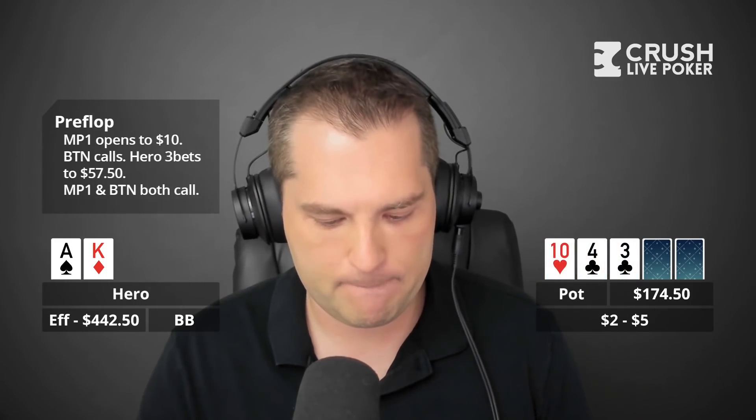The flop comes 10 of hearts, four of clubs, three of clubs. I have ace of spades, king of diamonds, so I have no clubs in my hand. I decide to check after some deliberation between c-betting and checking, figuring out of position against two players it's probably better as a check. I would be mixing in like aces or kings with a club to balance my range. I check and it ends up checking through.